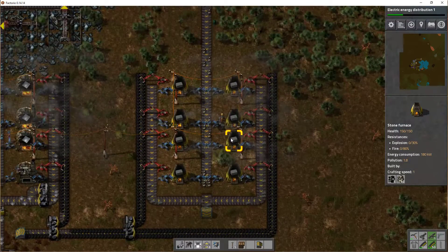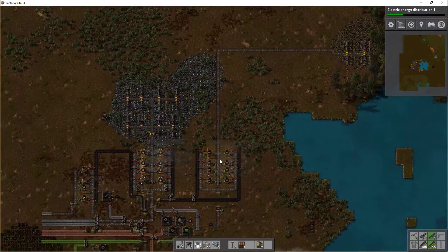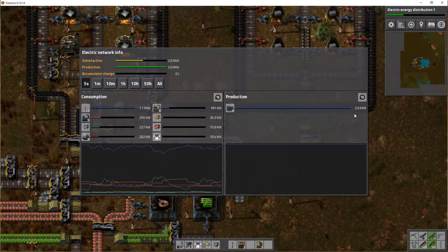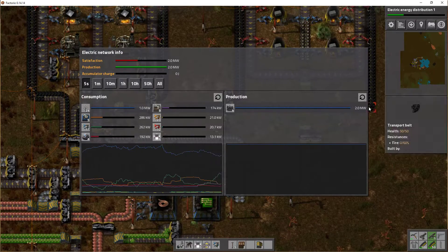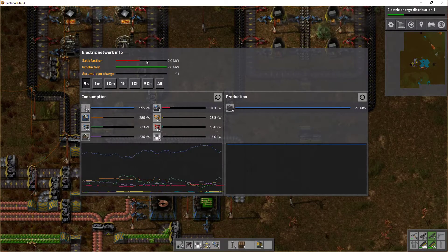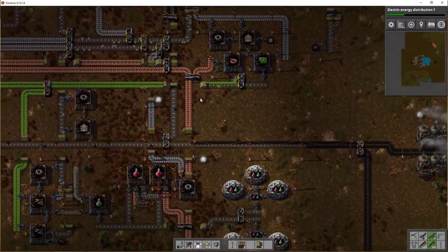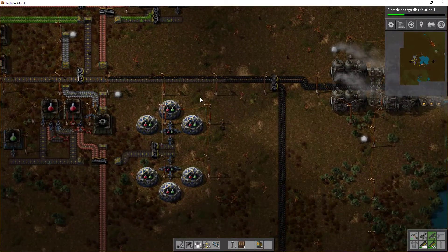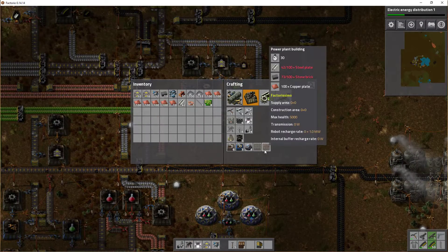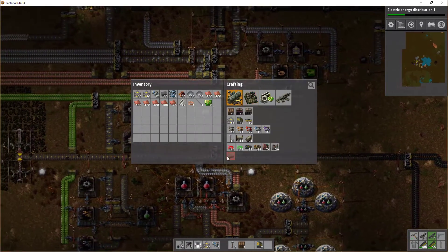There we go. These eight are even too much for the four mines up here, but at least it's working - we're getting iron down here. We are using two megawatts, meaning we have a problem. Our satisfaction level is not high enough - we are using more power than we are generating. That means some of our systems are running slower than they should.